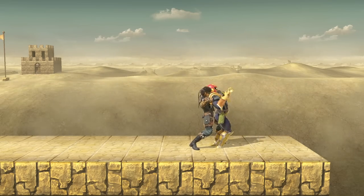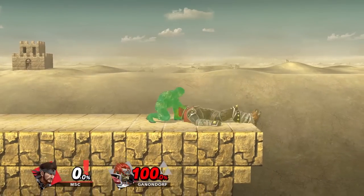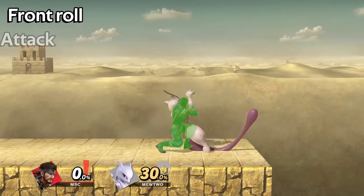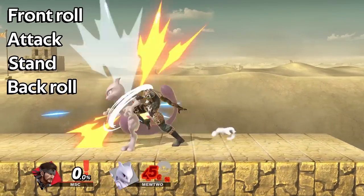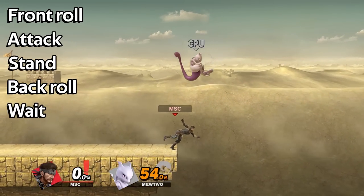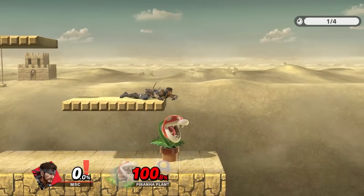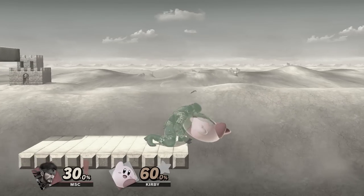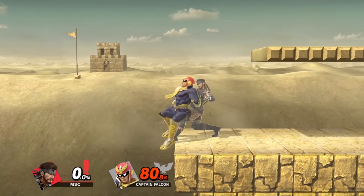If you manage to land a down throw facing near the ledge, forward roll becomes very punishable. The dash back setup discussed earlier can cover virtually every option: forward roll, get up attack, stand up, back roll, and if they wait you can wait as well until they choose an option. Unfortunately, if you down throw the opponent at the very edge, you won't be able to follow up with anything — and against some characters who have fast aerials or specials, they can actually hit you before you can even pull up your shield. So if you land a grab and your toe is kissing the ledge, it's best to just forward throw.